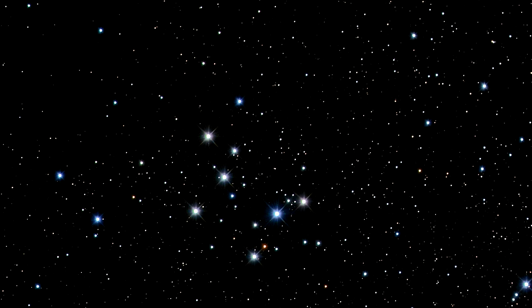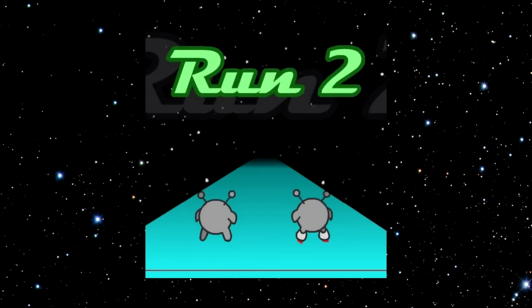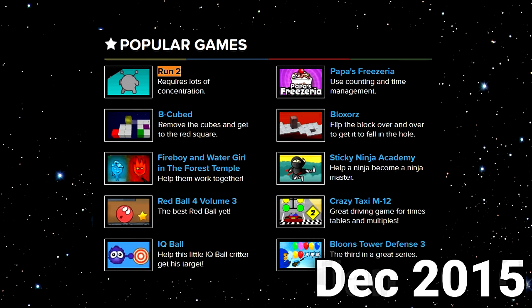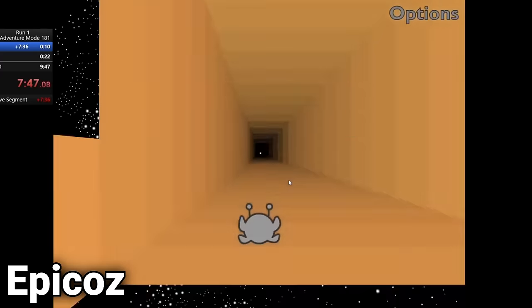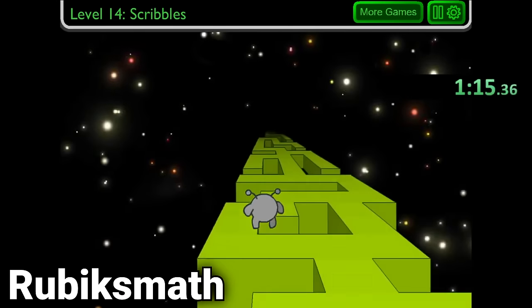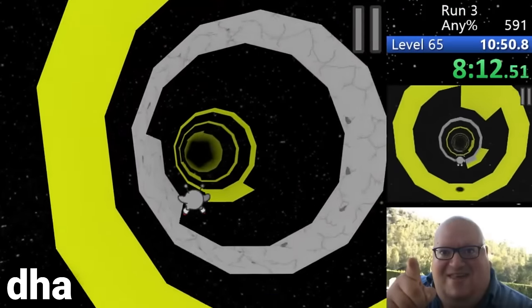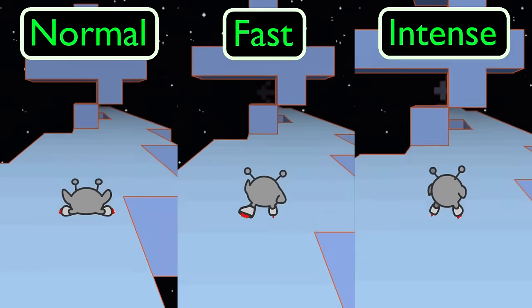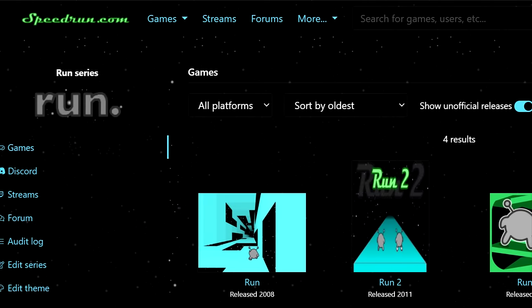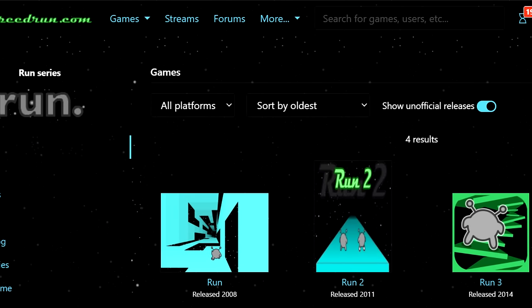These games were both fun and super popular, with Run 2 specifically being the most popular game on CoolMath Games for quite a while. With all of this popularity, it comes as no surprise that speedrunners would want to beat the games in the series as fast as possible. With so many different speeds, characters, and ways of playing, it feels as though it would have been an instant success as a speed game.